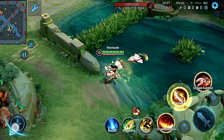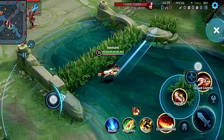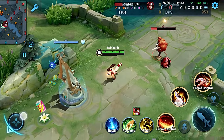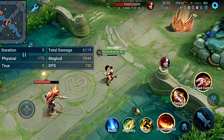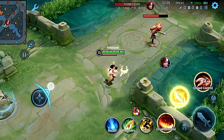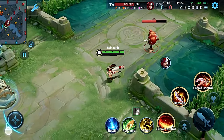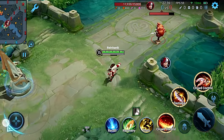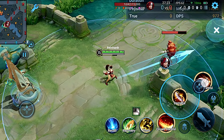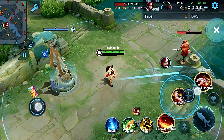Tip two: Mai Shiranui's Skill 2 is also very helpful for scouting bushes, so always use this skill whenever you are rotating on the map. Next tip: Mai Shiranui has a rolling animation for her passive — she dashes toward the direction your cursor is moving. However, you can cancel this rolling animation with her other skills. For example, if you use Skill 2 followed by the enhanced basic attack to get behind the enemy, she will roll again to create distance. You can cancel this roll animation using her ultimate or any of her other skills.